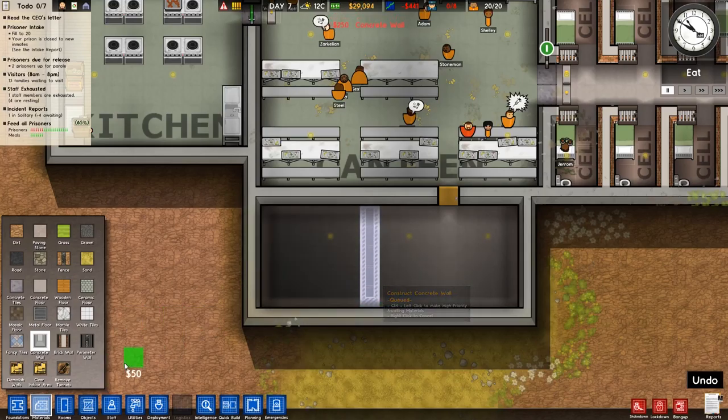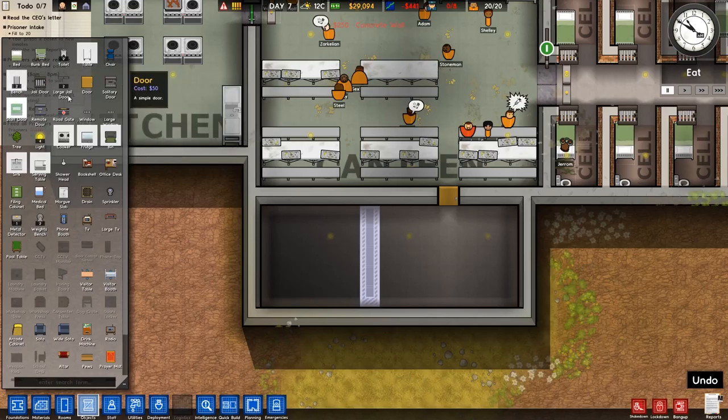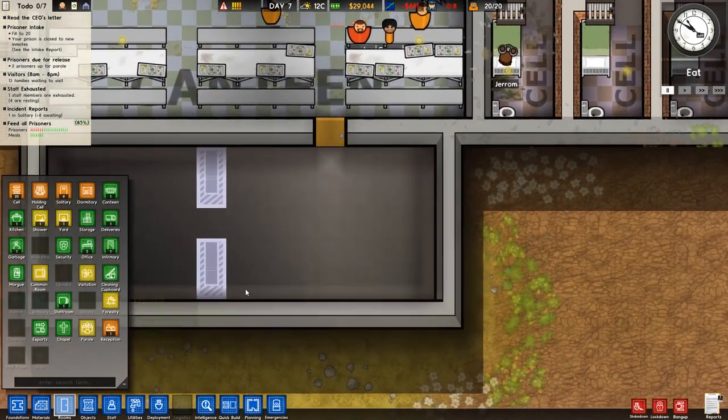Just here, and then a regular door — not a staff door. That'll do the trick there. Into the laundromat — the laundromat will expand back. And what we want to do is do a common room to stop them bitching and moaning.